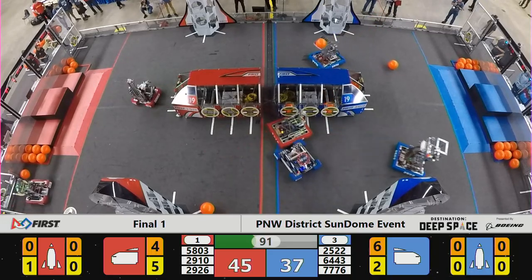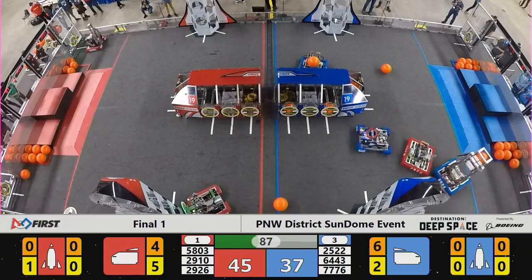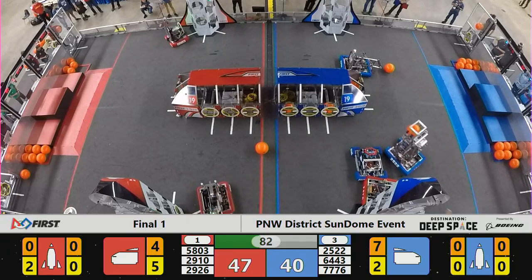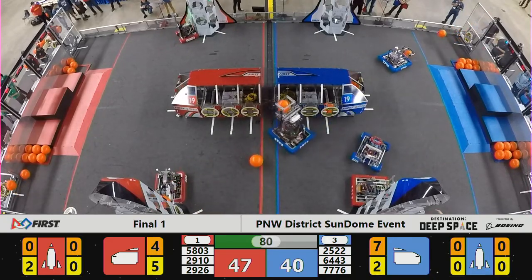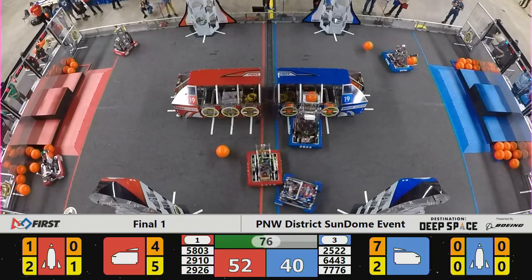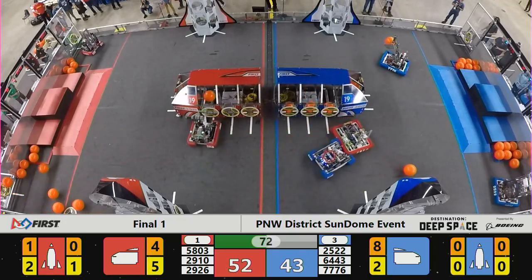We do have that double climb that this Red Alliance has made famous at this event to contend with. The Blue Alliance has to have some sort of answer to that — be it a lot of cargo, be it a double climb of their own, or be it super heavy defense to hold them away from that habitat. 52-40 is your score. A minute and 15 seconds left to play here in finals, match number one.